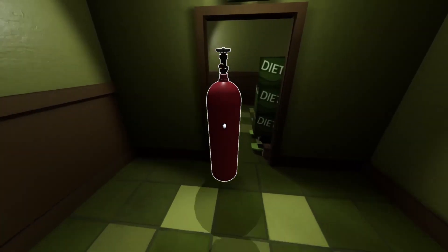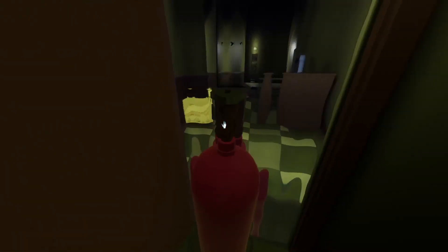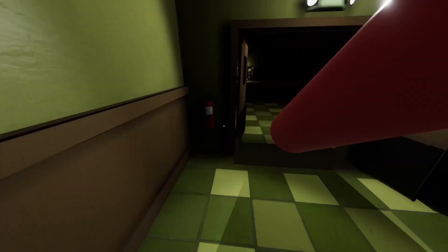Another option if you fail is to use the door slam to push it through. To do this, place the canister close to the hinges of the door at any size and hope for the best.